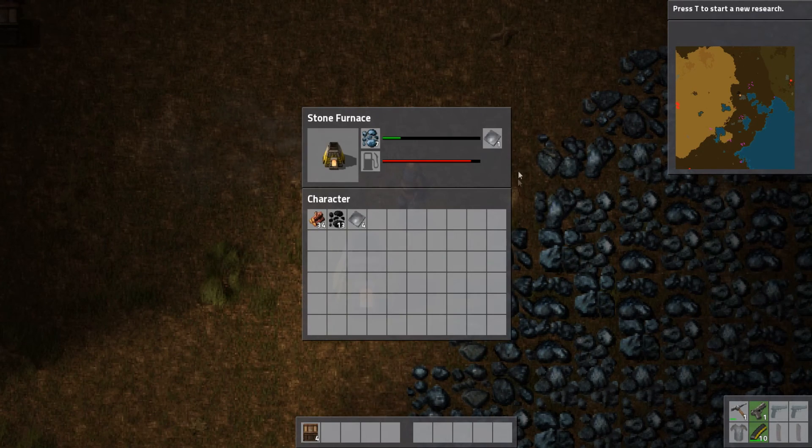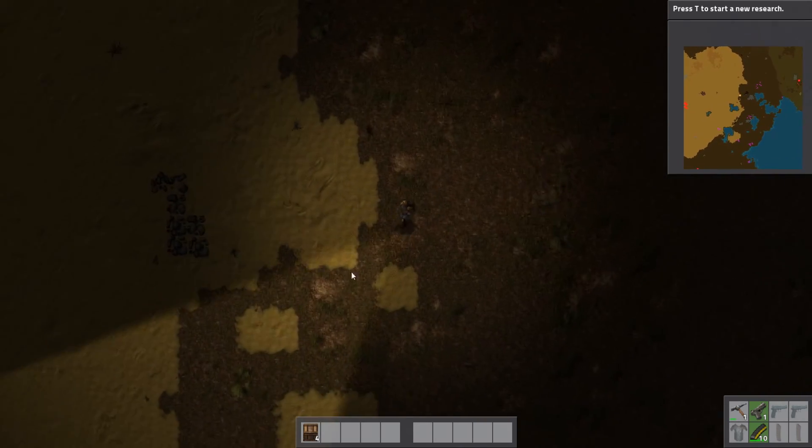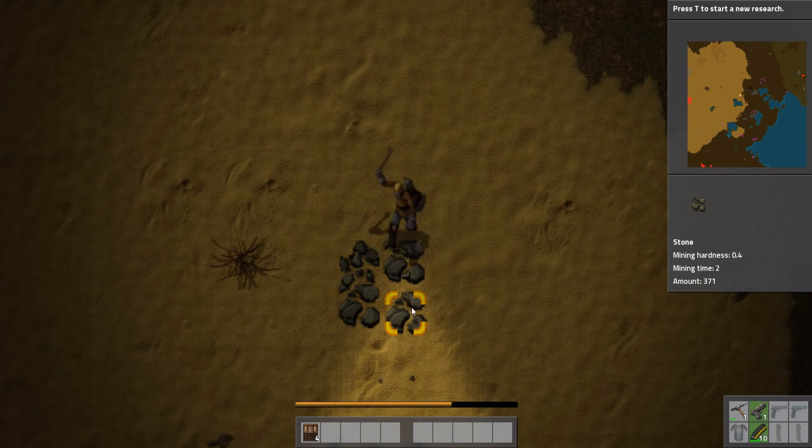When we've got enough plates we need five and we're going to make ourselves the next burner mining drill. But we do need some stone as well, so let's get some of this - let's take it from this supply over here which is the one we're going to be destroying first. All we need is five, but let's get 15 so we can get two going on the copper and two on the iron.